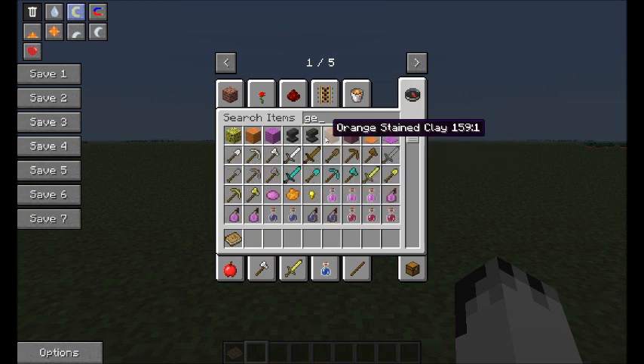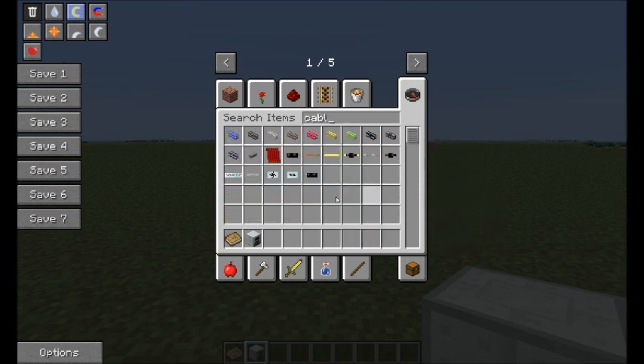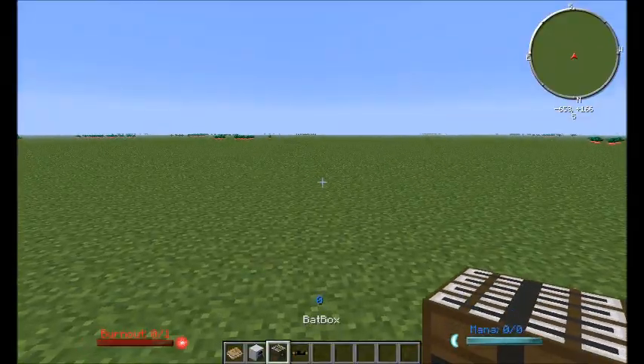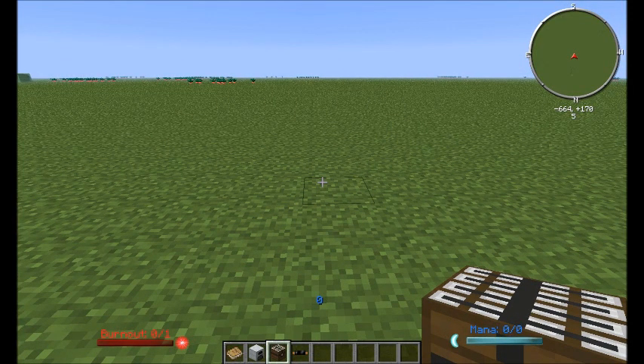The best way to show you this is with generators, cables, and a batbox. Quick thing about cables now: they will all say how much EU they can withstand. Tin cable is now useful, it can hold 32 EU, but you might end up just using copper anyway. To start with I've been using tin, and tin cables are now used in sort of tier 1 recipes. The recipes have also changed so it's worth checking in NEI to make sure you're using the right recipe, because things have changed.